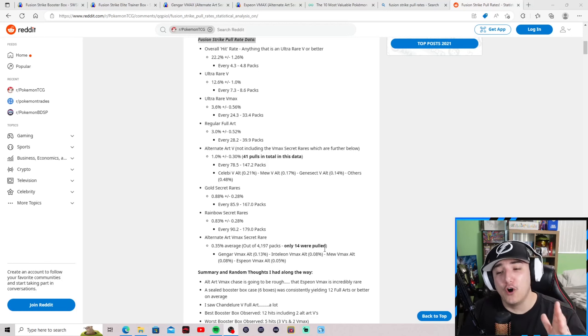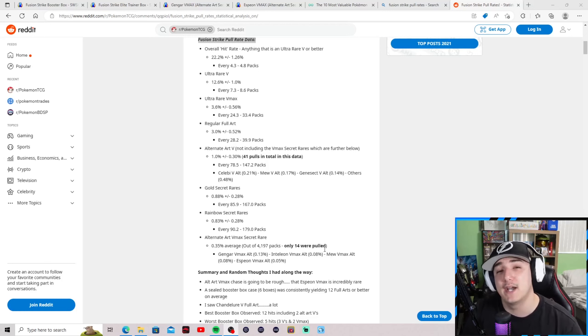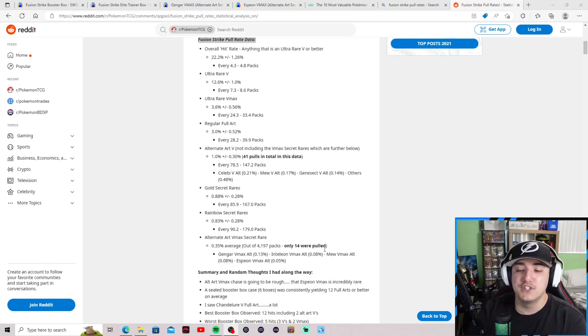Now the alternate art V-Max secret rares — out of 4,197 packs only 14 were pulled, averaging 0.35%. The Gengar V-Max alternate art was 0.13%, Inteleon V-Max alternate art 0.08%, Mew V-Max alternate art 0.08%, and the Espeon V-Max alternate art at a whopping 0.05%. So out of those 14, they saw more Gengars than Espeons — which blows my mind because I have actually pulled the Espeon V-Max alternate art, though not the Inteleon or Mew V-Max.